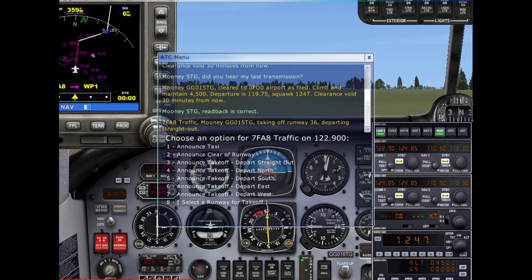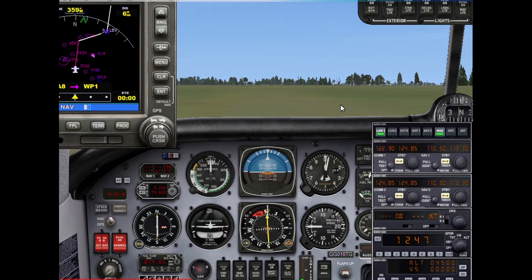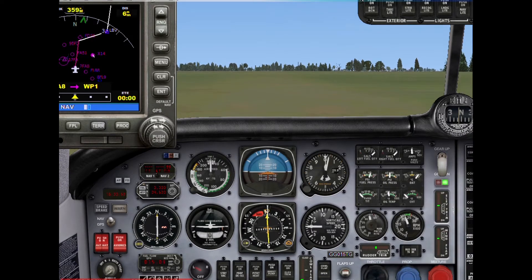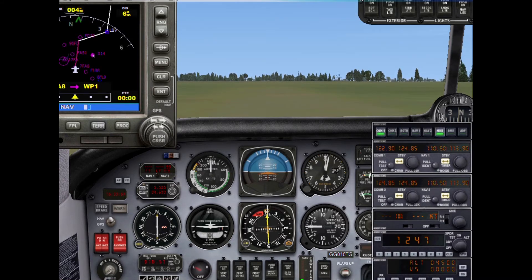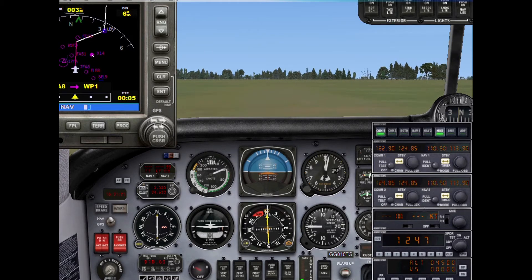Cowl flaps all the way open — they'll go to just open after takeoff. Flaps set to about 50 percent. Let's get ready for takeoff — high RPM, release brakes. 60 knots is our rotate velocity in this aircraft. Passing 40 knots... at 60 knots, rotate!